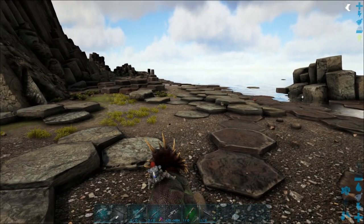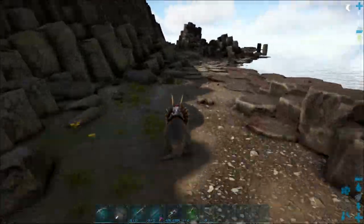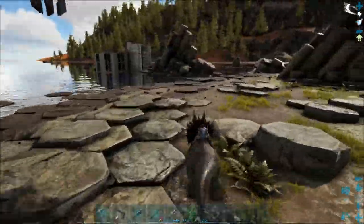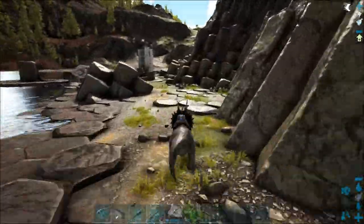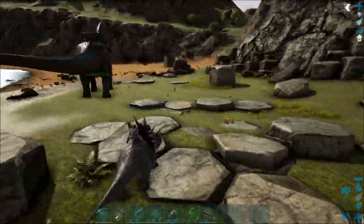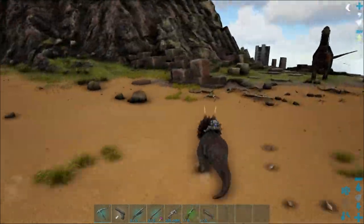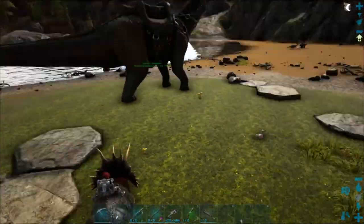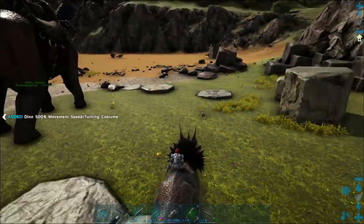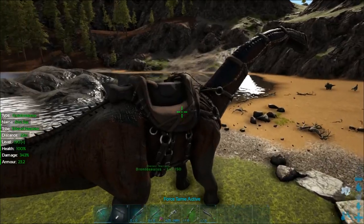We put this on the trike — this is a 500 movement speed and turn speed trike. Look at this, it's so good, it's amazing. I just love this mod for the 500 increase in speed on any dino with a costume slot. Look at this guy — he drifts! It's Tokyo Drift Trike, it's crazy.